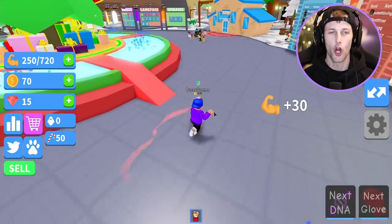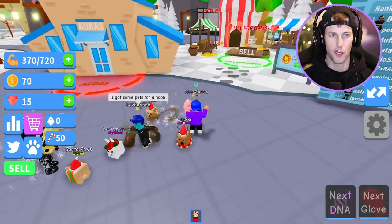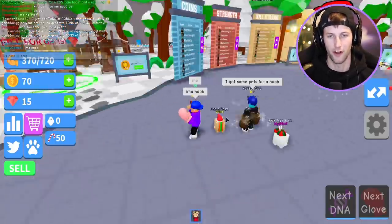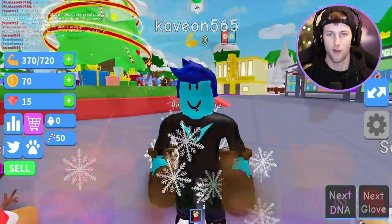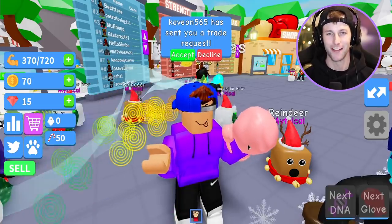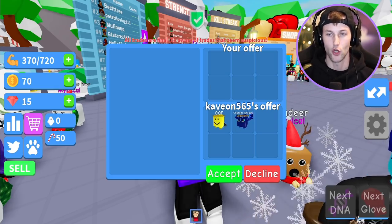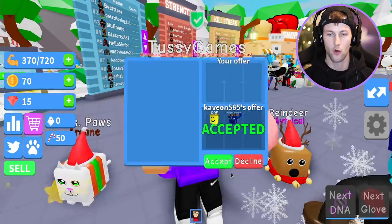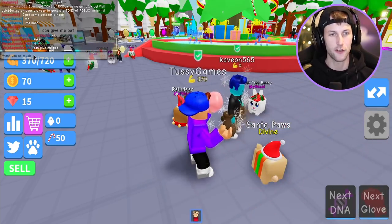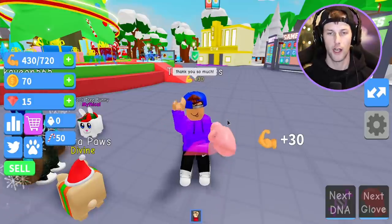The next DNA costs 1,400 coins. This guy said he's got some pets for a noob — me! I'm a noob, trade with me! I only have one glove out here. I look like the biggest noob — not only do I have pink girly gloves but I only have one glove. He's gonna give us the Oof and the Charged Dragon. Thanks bro, I appreciate it!